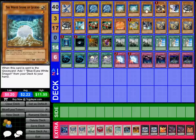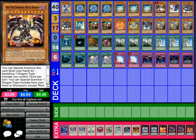Then we have three Whitestone of Legend, which is a level one tuner. It adds a Blue-Eyes White Dragon to the hand when it's sent to the graveyard. Then we've got one Red-Eyes Darkness Metal Dragon, since I am using it now, just to make it easier to summon out high-level dragons.